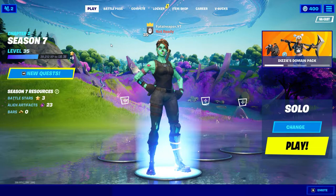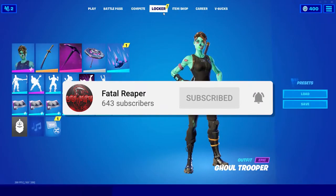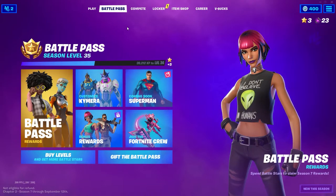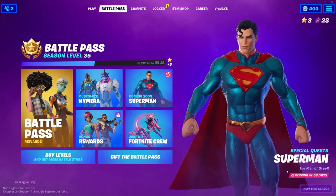What is going on guys, it is Fatal Birthday bringing you a video. If you haven't already, be sure to hit that like button and subscribe. Today we are doing a video on Fortnite once again — we're going to be talking about the Superman skin and how you can obtain it. For those of you who don't know, Fortnite is now on Season 7, Chapter 2.